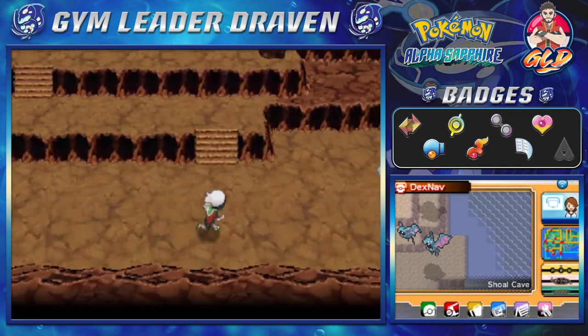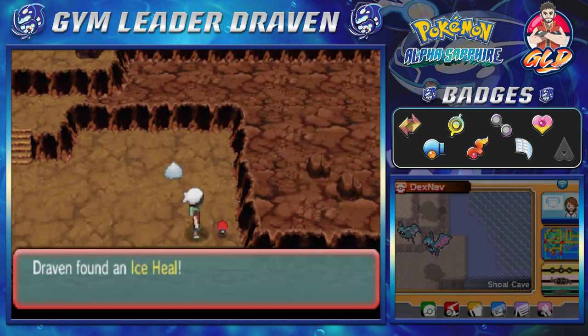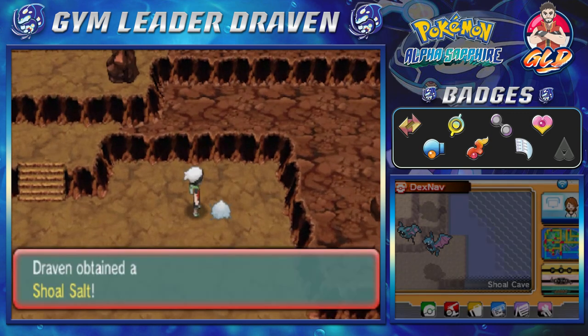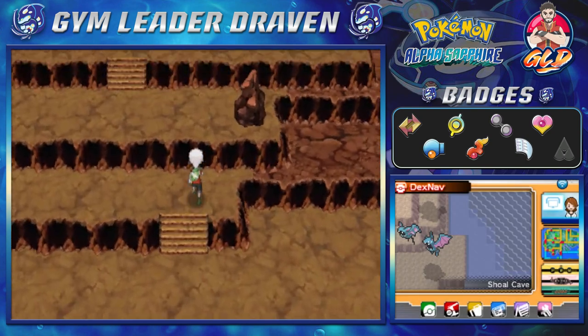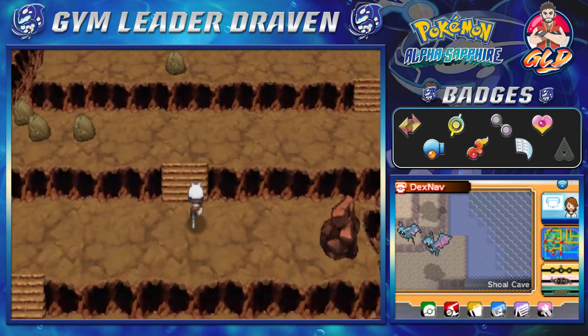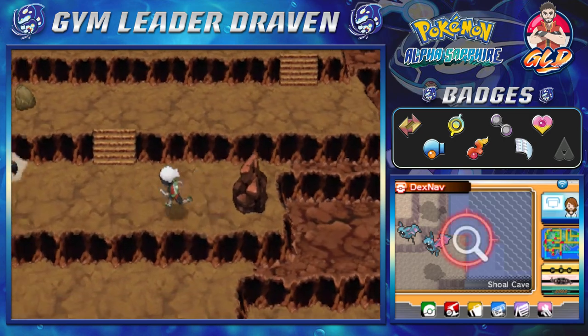There are some specific items right here that we can actually get to. We need a Shell Bell and all that stuff. We do have a Pokemon that can break rocks. Let's grab this — we grabbed ourselves a Shoal Salt. I don't even know how to say it properly because it's too many S's in one thing.